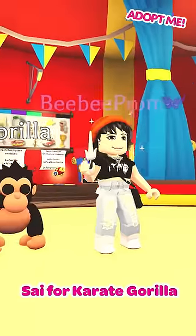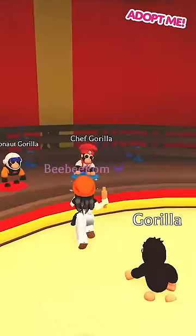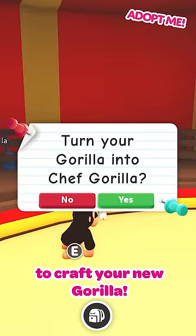Sai for Karate Gorilla, Rolling Pin for Chef, Gold Star for Astronaut, and Golden Goblet for the Emperor. Equip the gorilla pet that you want to change and speak to the gorilla NPCs in the fairground to craft your new gorilla.